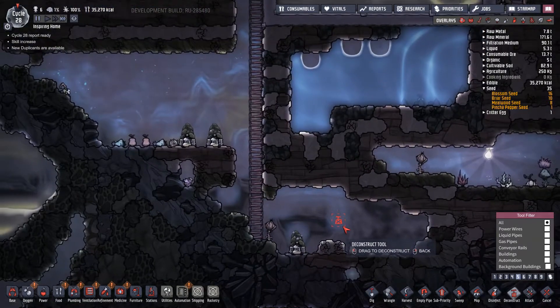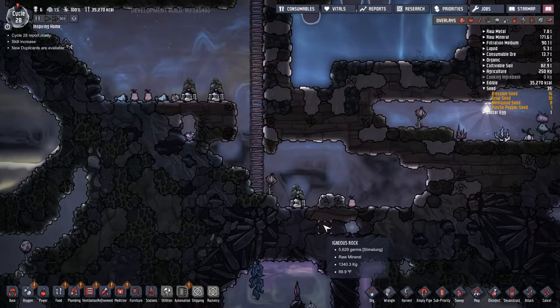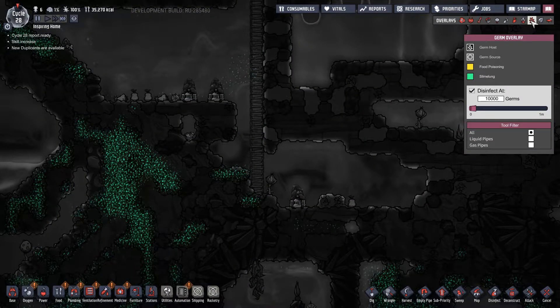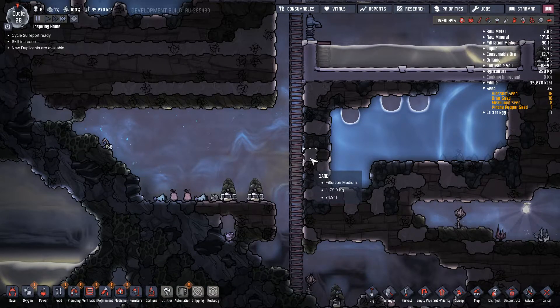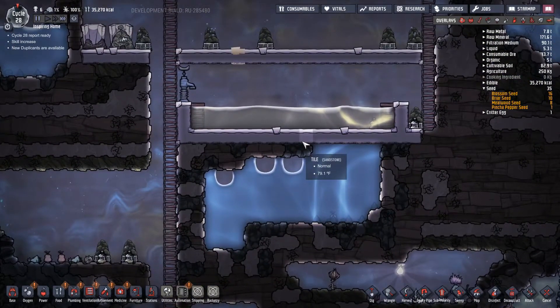What we could do is just dig this. I don't want to — where is the germ overlay? Oh shit — there are germs all over the place down in here. I'm just going to have to think about it. We have to relocate this polluted water. We have to eventually figure out how we can treat it, but until then I need an area to store it.